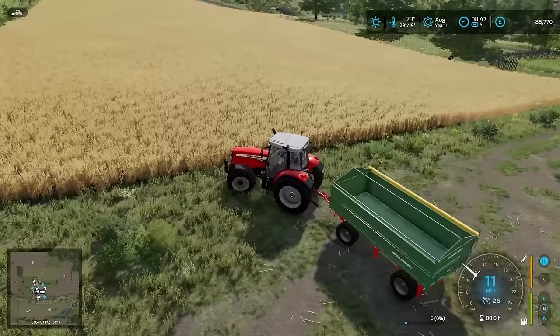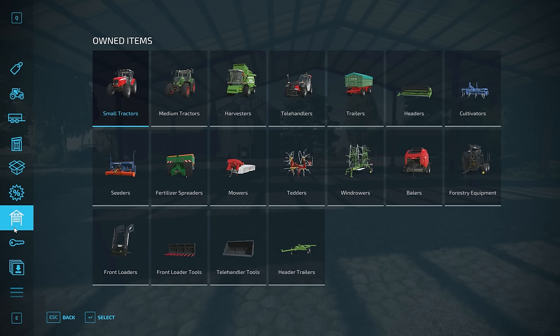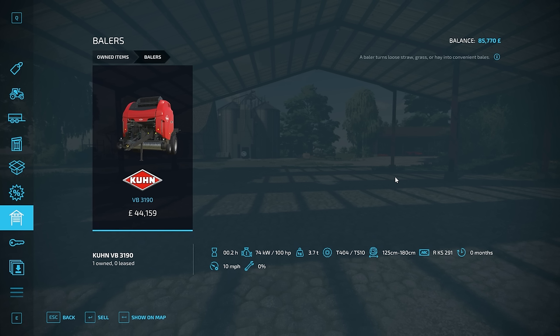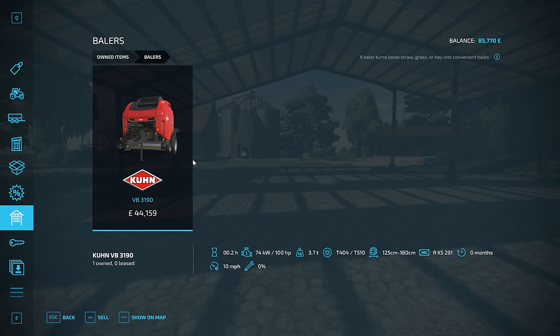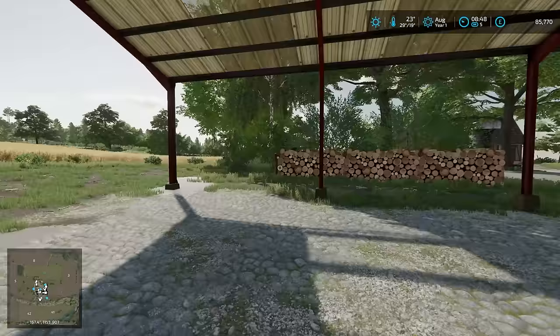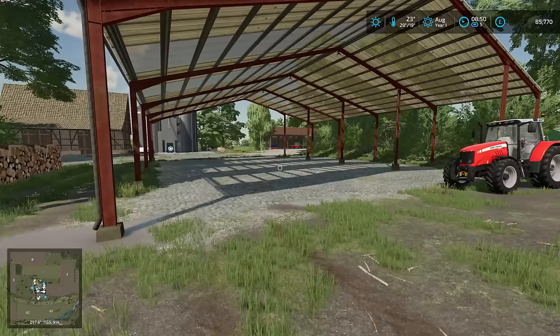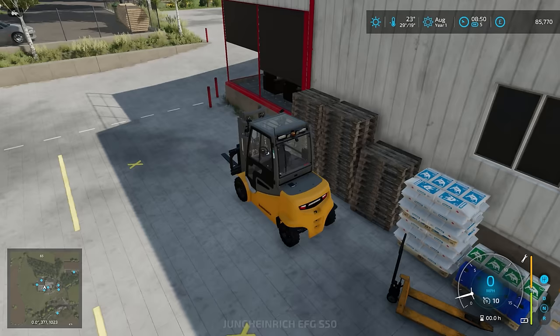It wouldn't be one of my Let's Plays if we didn't start off with a wheat harvest — it looks like every single series I start with one. Do we have a baler? If we do, it would be good to decide whether to bale. We do have a baler, but I've also enabled the Chop Straw for Harvesters mod — if we chop instead of baling, we put an application of fertilizer onto the field, which I prefer at this early stage.